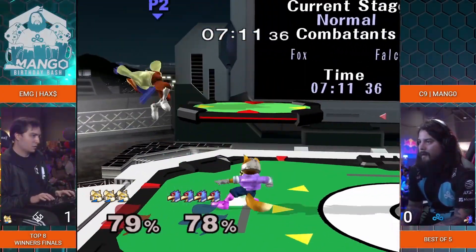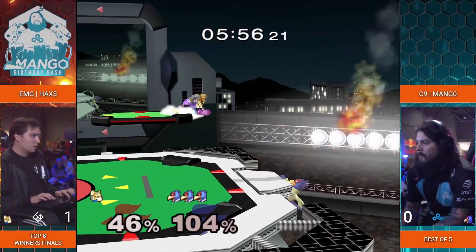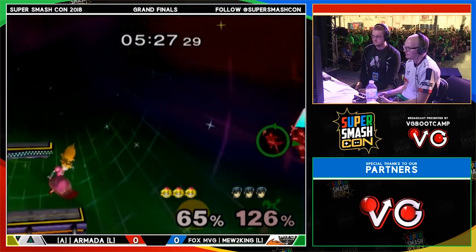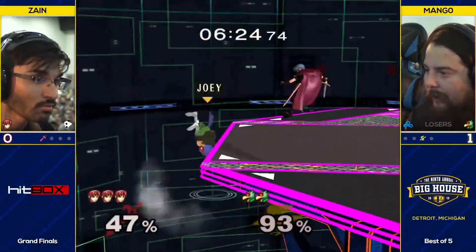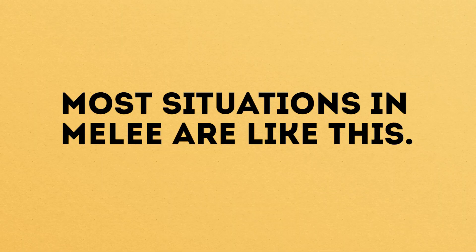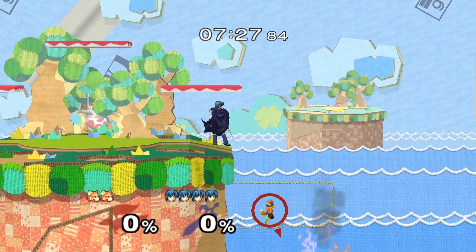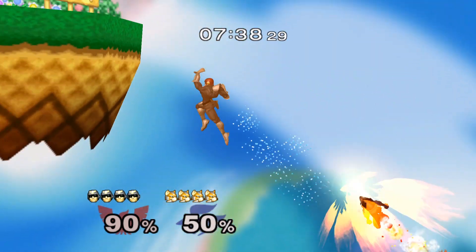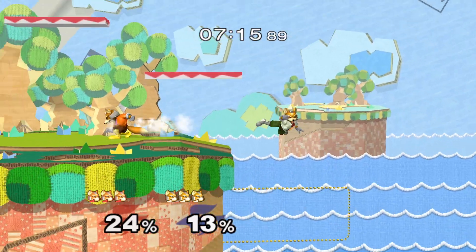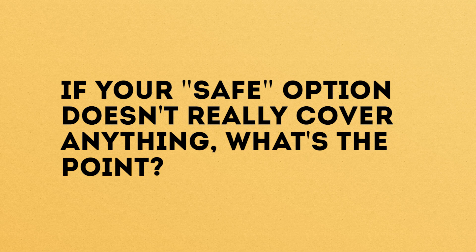Unfortunately, things aren't always this clear cut. If Falco has his double jump and is above the stage, it just isn't possible to cover 100% of his options, and this is true for every top tier character. Great recoveries have a variety of ways to mix you up so you can't cover them all. Because of this, you're going to have to commit to covering something if you want to succeed. Ideal play comes from choosing an option that covers a few things well and not taking unnecessary risks. This doesn't mean risks are bad — it just means that risks are only worth taking if they actually make sense. Weigh the pros and cons and look to see if there's a better option available.